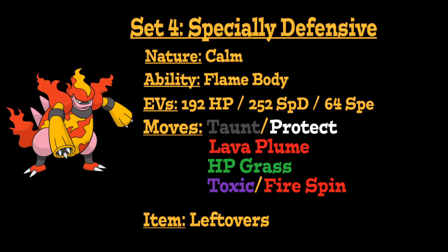Overall, this set functions especially well with Wish support, as Magmortar doesn't have a reliable recovery move outside of Leftovers, making that probably the most efficient way to use a specially defensive Magmortar — a Pokémon that can take special attacks very well and has a lot it can do back to its opponents in the process.